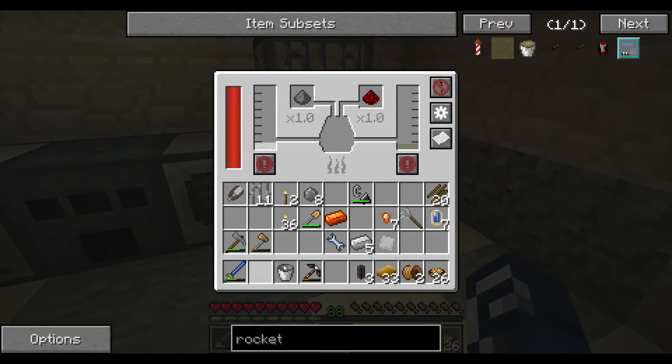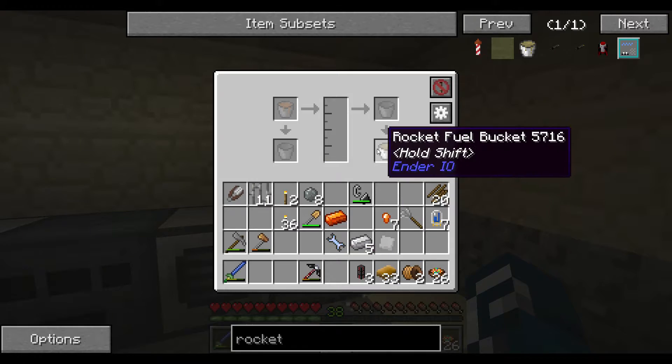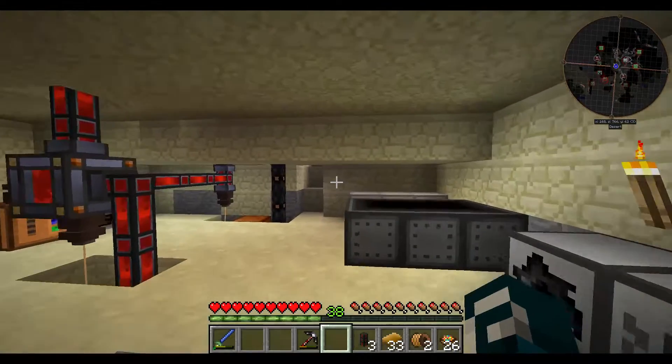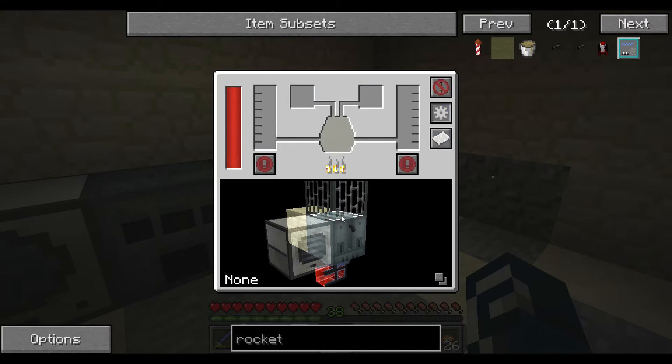And for rocket fuel we need gunpowder and redstone. A piece of redstone and one piece of gunpowder. Then I think we can craft some plastic this episode, even. There we go — let's push it up. Gunpowder, redstone, set it to push-pull mode. Now we have a second bucket in there. One more piece of gunpowder and redstone — yes, we're getting rocket fuel in here! Put out a bucket of rocket fuel.